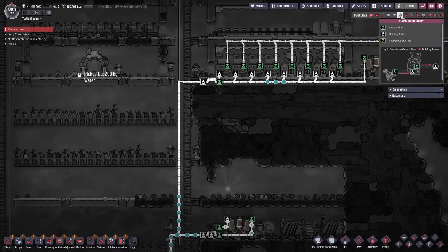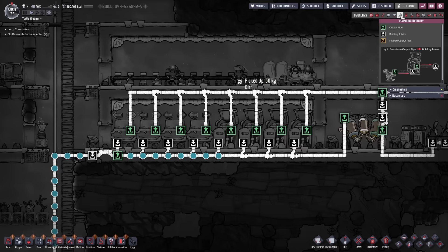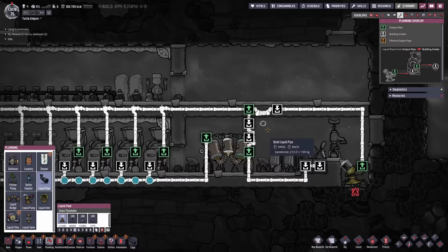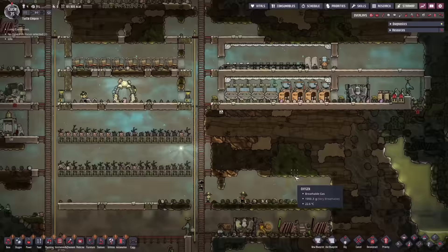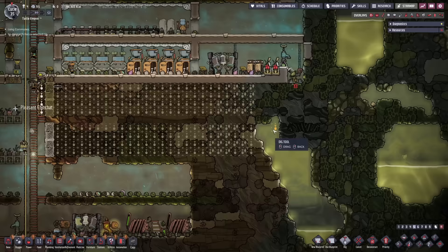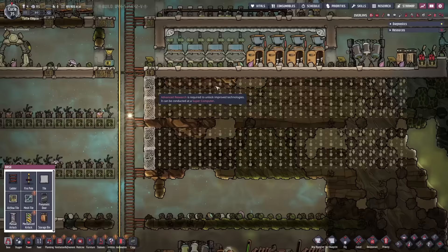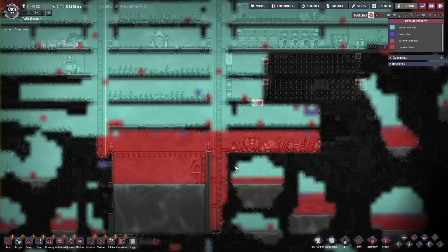Water is going to come through here. I need to clean this all up as well. This is ready to use. Now I know what the issue was — this was prioritized to go to the reed, so I need to remove this bridge right here. This is how it should work. Let's do the ranching. I will need everything ranching-related to be researched. The carbon skimmer has already gotten rid of most of the carbon dioxide in the surface.